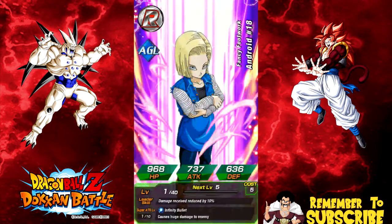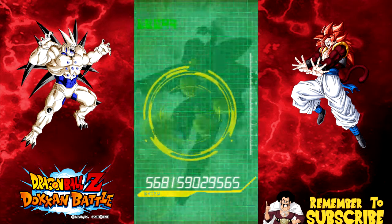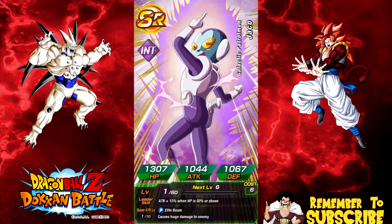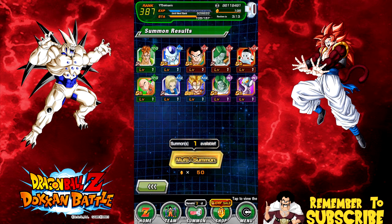Omega Shenron's hands are up saying stop - it's not worth it, he's going to destroy my summons, that's how he does that thing to change numbers in the original Dragon Ball series. Another Super Vegeta! I'm sorry for any of you looking to pull Super Vegeta. I have no use for him at this point - I have all of them. I'm probably going to keep them because they'll be doing another Super Vegeta banner since they did a Super Gogeta dupe.